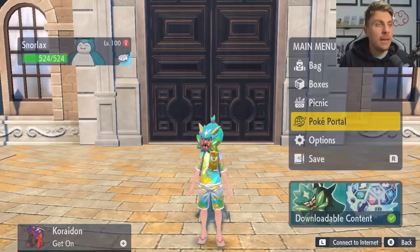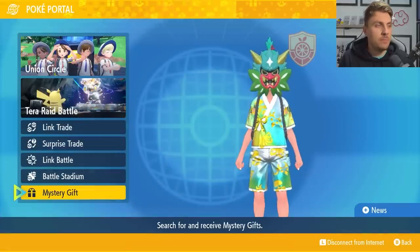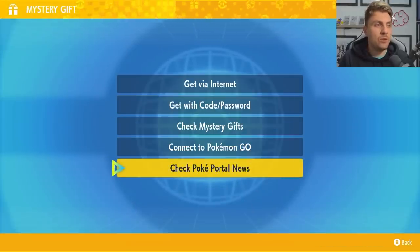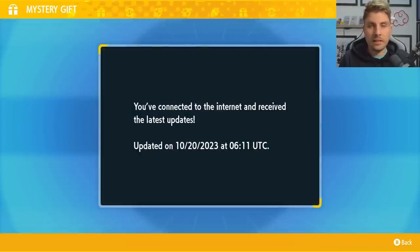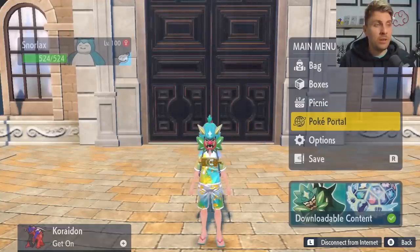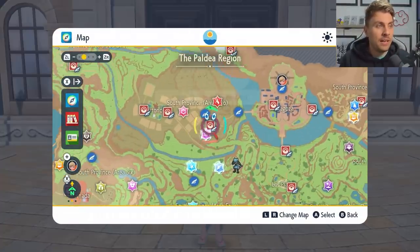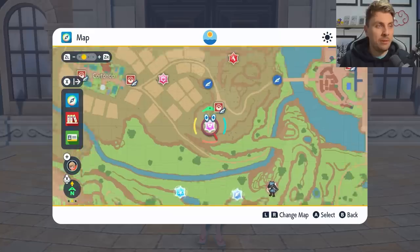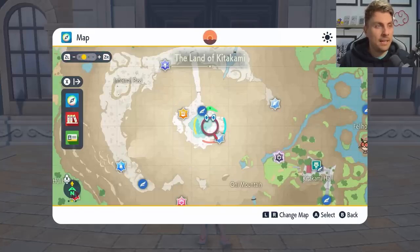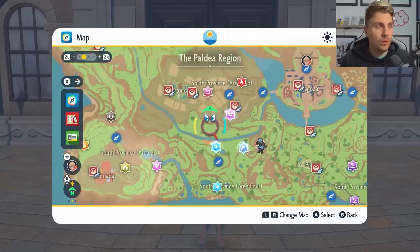To access this in your game, come down to your Poké Portal, make sure that you are online, then come down to Mystery Gifts and check Poké Portal News. This will connect you to the internet and update all of your dens. When you come onto your map, you'll be able to see the spotlight tera raids appearing in and around the Paldea region. They aren't appearing in Kitakami, so it is locked just to Paldea for this event.